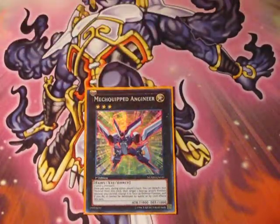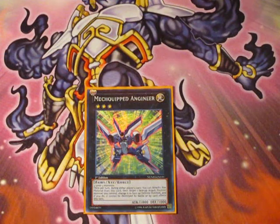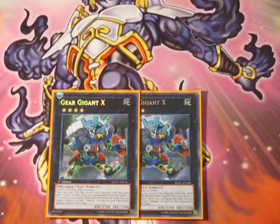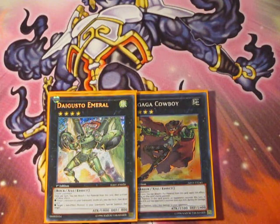Onto the extra deck — we run a Mech Equip Engineer, just for the one Rank 3. It's player preference really on what Rank 3 you want to run, but I think this one is really good because it can protect my cards — like if I have a Gear Giant X that I want to protect to get a search off next turn. We run Gear Giant X but only two — it would be crazy to run three because you'll never use three, plus extra deck space is really tight. We've got one Gagaga Cowboy for the OTK, an extra 800 damage plus getting over big beaters. Daigusto Emeral is amazing in this deck, shuffling back the GearGear level 3 monsters if you draw too many of them so that your GearGear traps are still alive, meaning you can get off multiple GearGear trap activations.